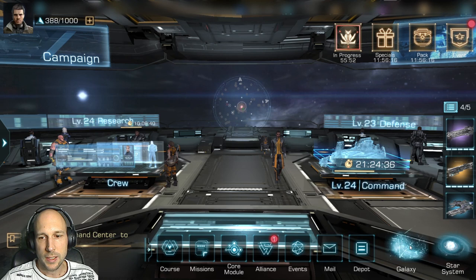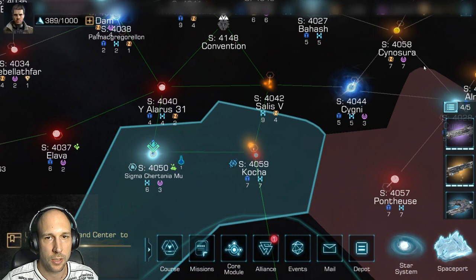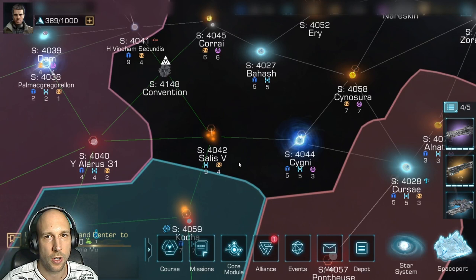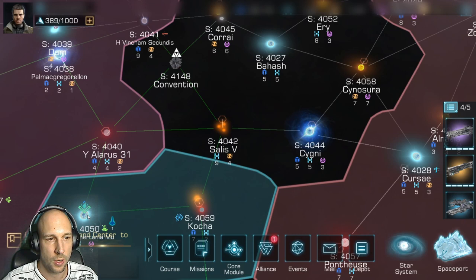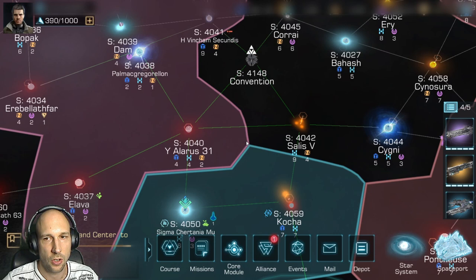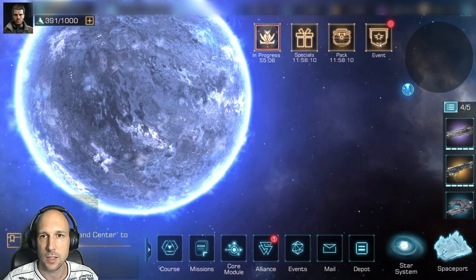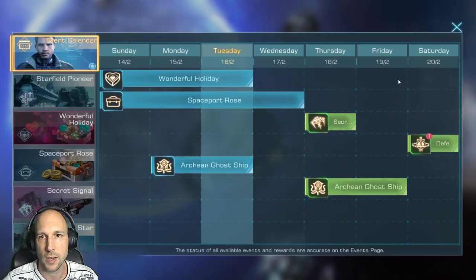Another thing you should prepare with your Alliance is having someone calling out the targets, especially if you have a bigger Alliance and your people are spread over your Alliance systems. You may have some people starting in one corner and others in another corner. Make sure the people calling out targets don't send everyone to the same system where there's nothing left to kill. You can also check with other Alliances if they're okay with you flying through their territory to kill ghost ships.